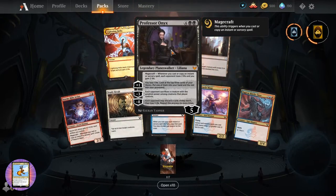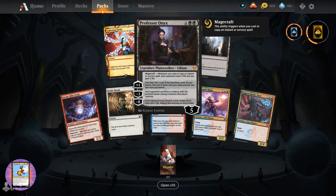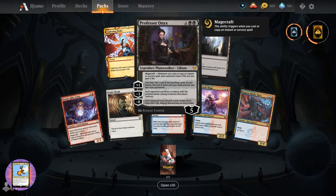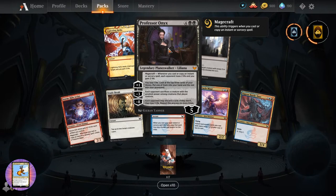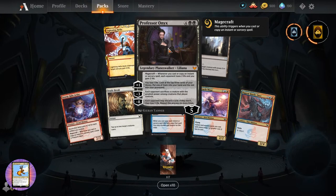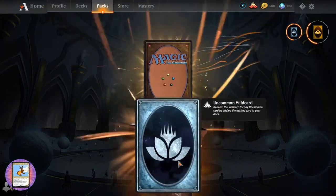Oh, it's Professor Onyx - wink wink. Five loyalty for six. Magecraft: whenever you cast or copy an instant or sorcery spell, each opponent loses two life and you gain two life. Plus one: you lose one life, look at the top three cards of your library, put one into your hand, the rest into your graveyard. Minus three: each opponent sacrifices a creature with the greatest power. Minus eight: each opponent may discard a card; if they don't, they lose three life - repeat this process six more times. That is insane - I think that's going to be a popular one.